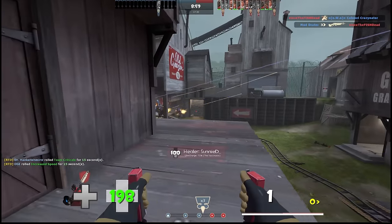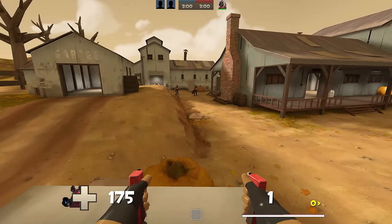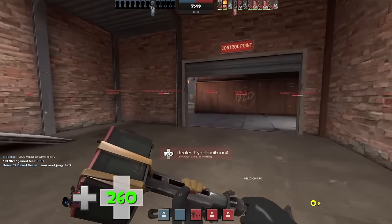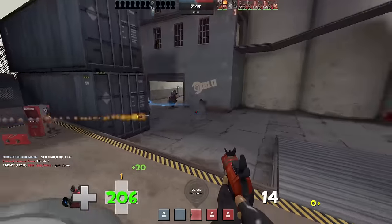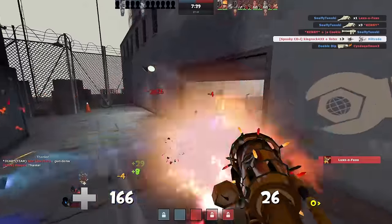Note, however, that I said an unsuspecting Heavy. If a Heavy sees or hears you coming and starts firing at you, they can literally pin you against the skybox due to the Jetpack's hidden increased knockback penalty. The Dragon's Fury changes this matchup so drastically for Pyro, but it's really just as simple as WM1.